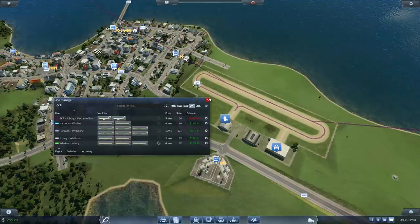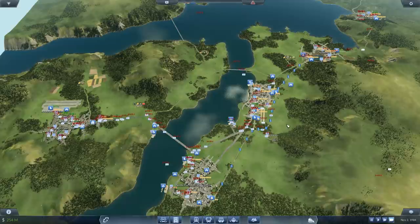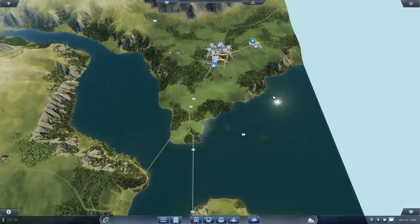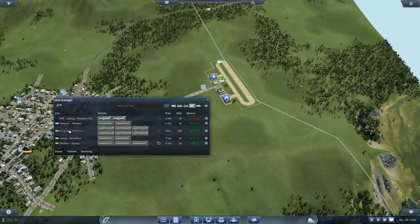Look at this though — Harpoon to Wishbone: eight million. Where's Wishbone? That's up in the north, over here. This is Wishbone — twenty-three people waiting to go to Joburg. And at the moment on the Harpoon line I'm mostly using the Lockheed Super Constellations.